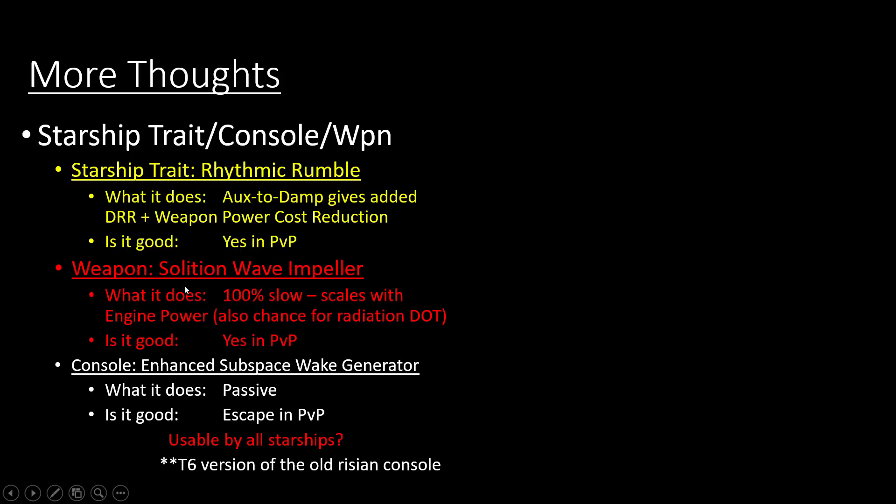The experimental weapon is called the Soliton Wave Impeller. It has a 100% chance to slow — how much it slows scales with engine power, though we don't know the exact numbers yet. It also has a chance for additional radiation damage over time. In PvP, one of the more annoying things outside of placates and confuses is fast starships that get away really easily. When you have an experimental weapon that slows enemies so it's harder for them to escape, it gives you some extra counterplay to work with.